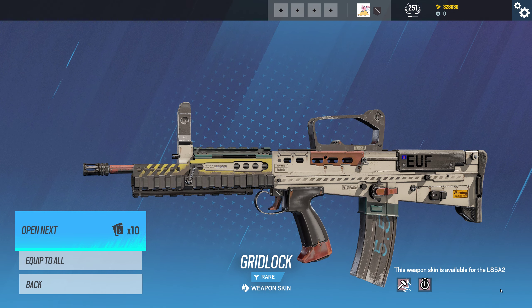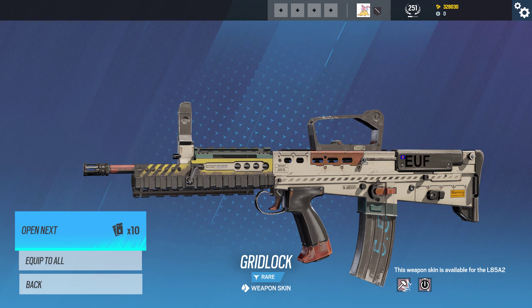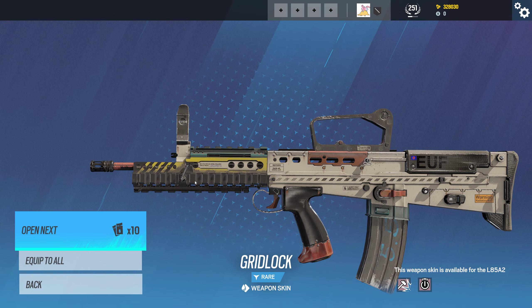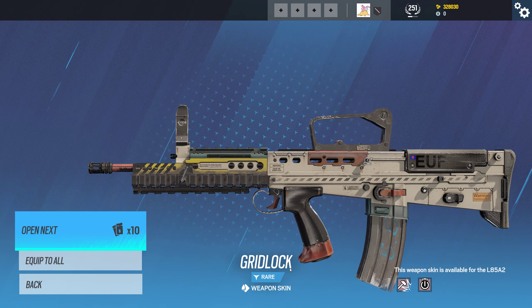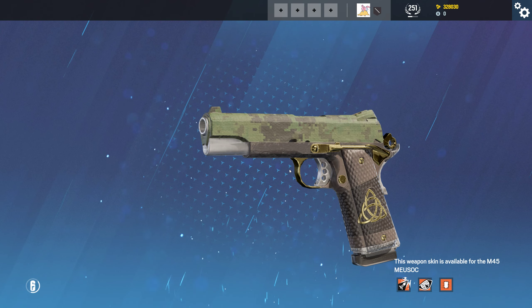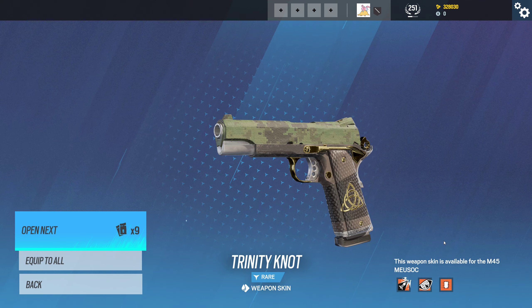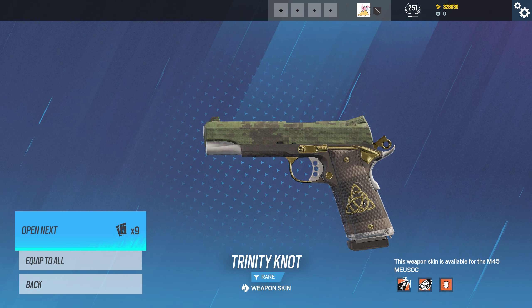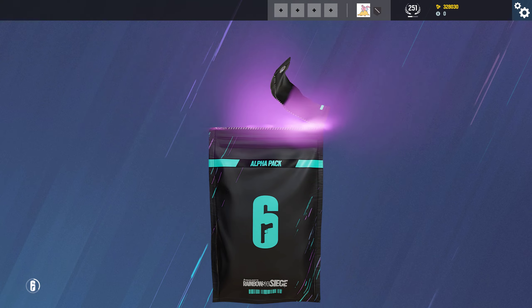This is a weapon skin for Thatcher's other weapon, the L85A2 — Sledge also has it. It's a pretty normal skin, nothing fancy. And here's the weapon skin that came out with Thorn last season — it's got her Irish knot logo on it.